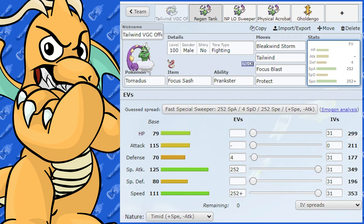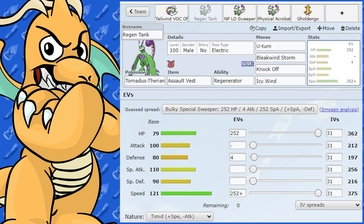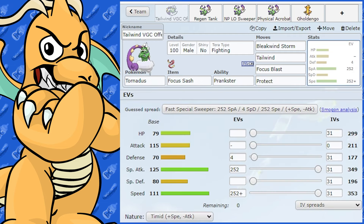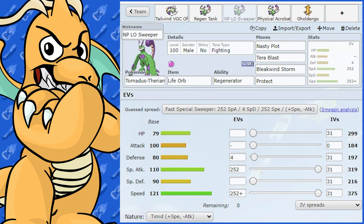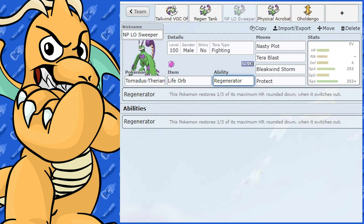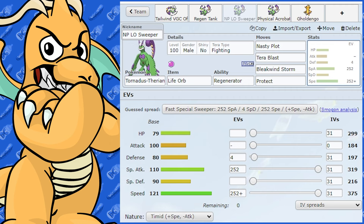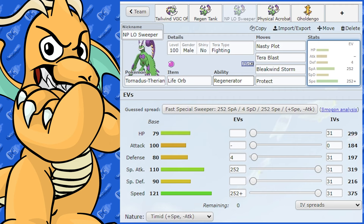Now let's look at the Therian form. This is a little different in terms of stats, but it does get Regenerator, so we'll make use of that. A good partner like this would be Incineroar — Parting Shot, Intimidate, coupling with Regenerator is great.